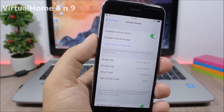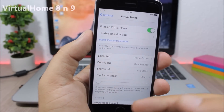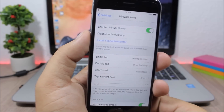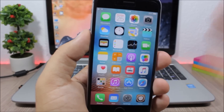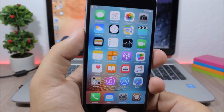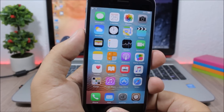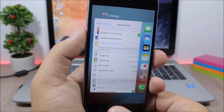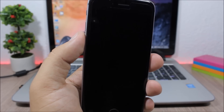Virtual Home: this is a very useful tweak which will turn the home button into a virtual home button. You can just tap — you don't have to press the home button — to go to the home screen, double tap to go to reachability view, and tap and hold to go to the app switcher.